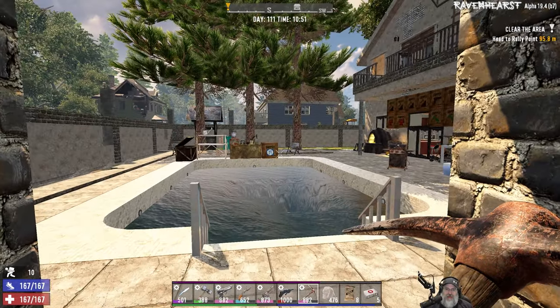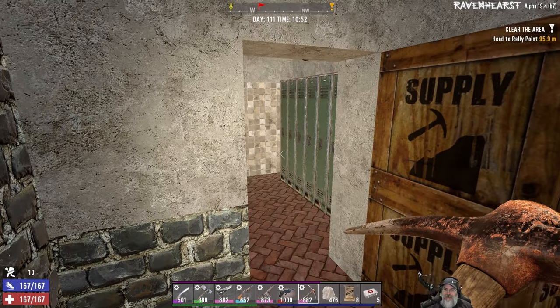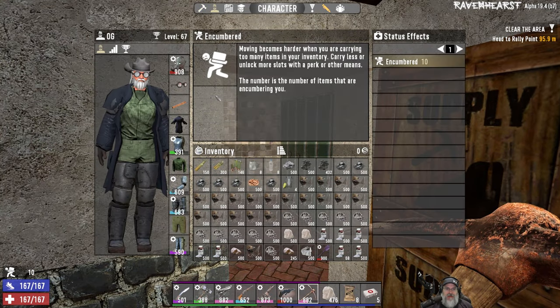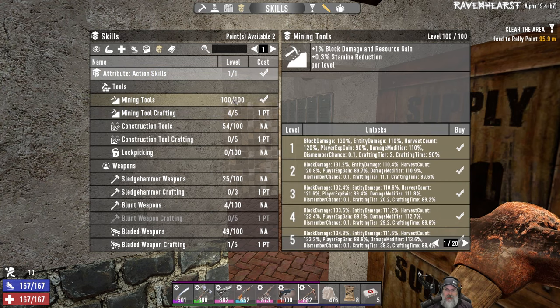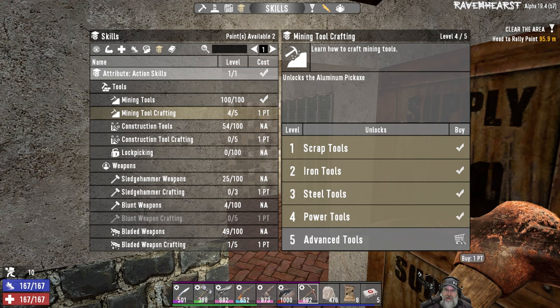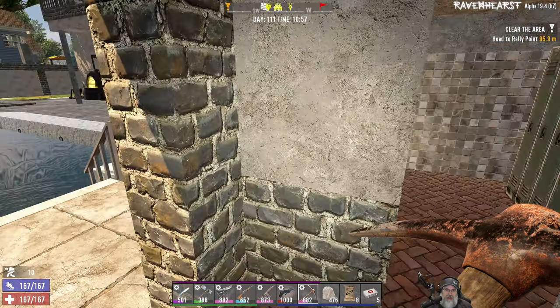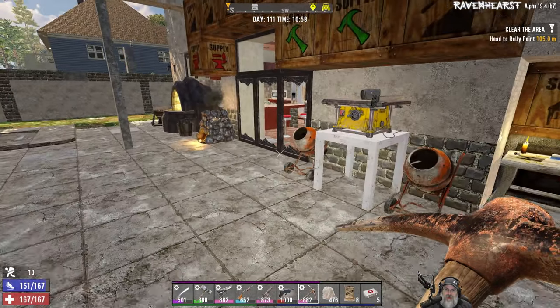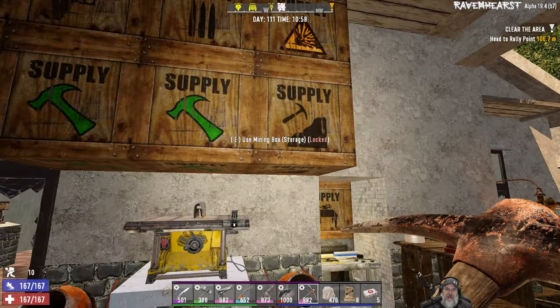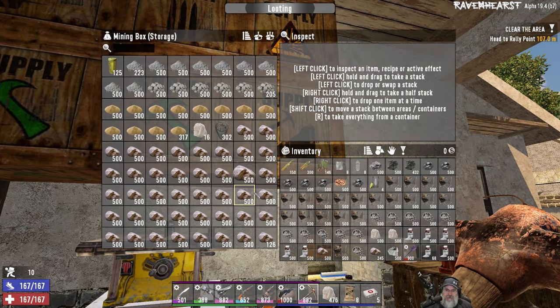Welcome back everybody to Ravenhurst, I'm an old guy gaming and I've got some fantastic news — I have maxed out my mining tools skill, so we are at level 100 in mining tools. I've been sitting on two points for the last level in Fortitude, but because we hit this I'm going to go ahead and spend this point on Advanced Tools, which allows us to make the aluminum pickaxe. I'm already able to two-shot stone, which has sped up the mining process significantly.